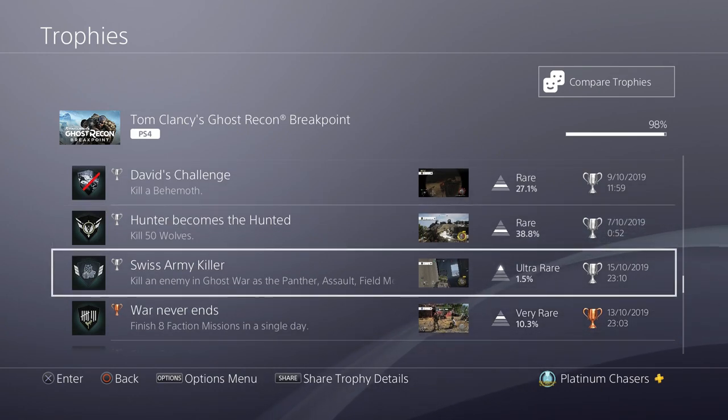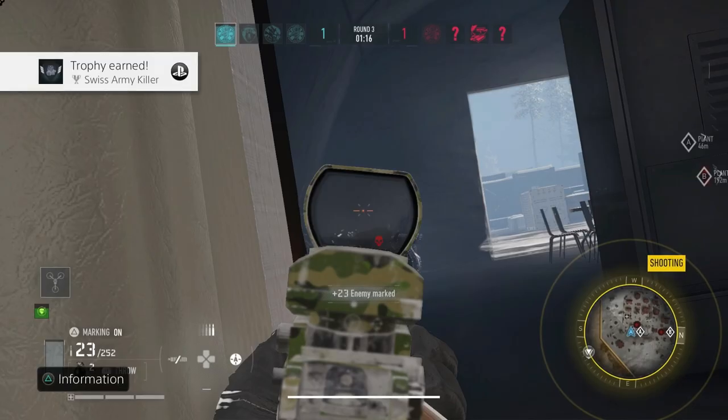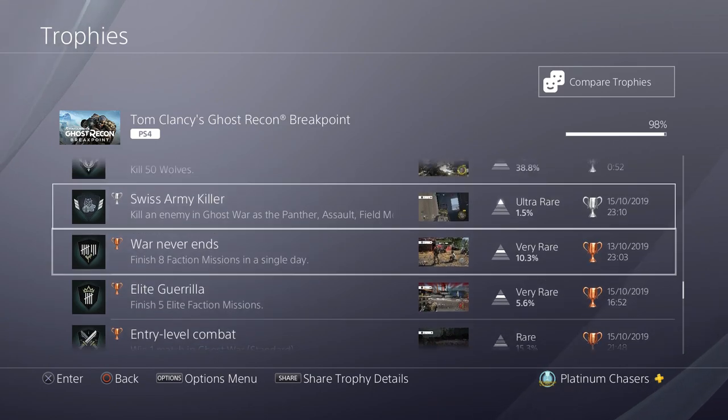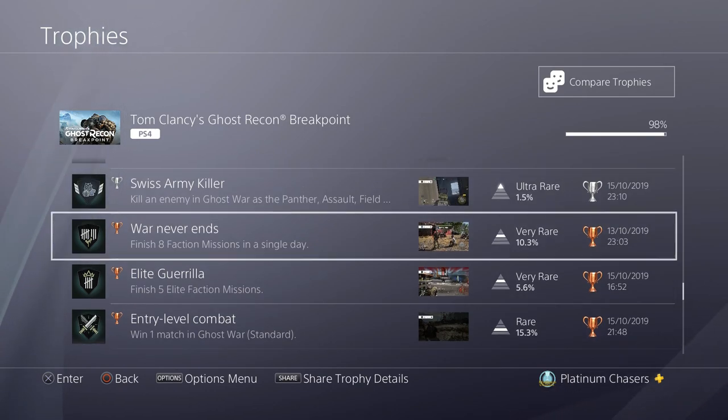Kill an enemy in Ghost War as a Panther, Assault, Field Medic and Sharpshooter — this is PvP. You need to unlock the classes in PvE or single player first, and then I think you need to be level 150 before you can actually go into PvP. Once you're in PvP you can change class on the fly between each match — just change, kill, change, kill until you've killed a single person with all four. Just win a match — you're going to get this going for the other trophy. Even if you're rubbish at the game, your team will carry you. It's four on four and usually there's one guy who will just beast mode and kill everybody.